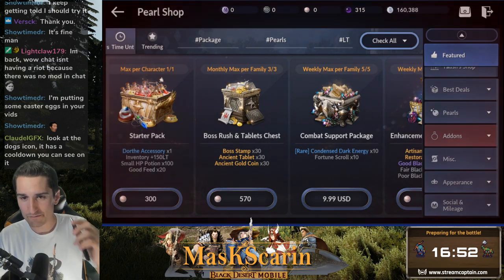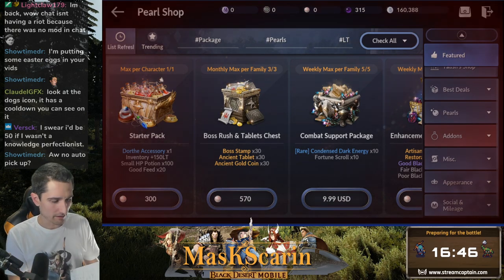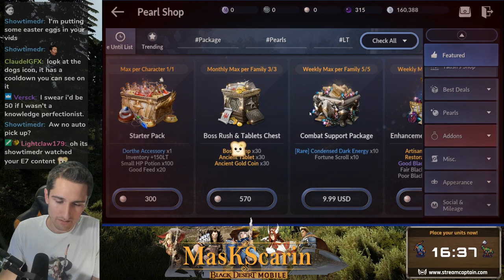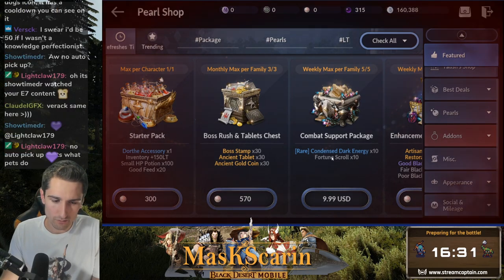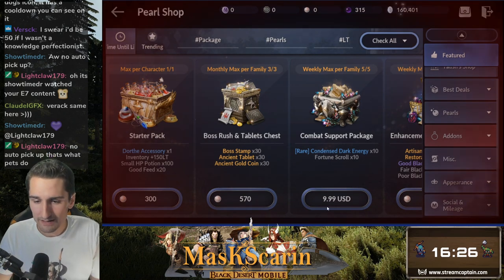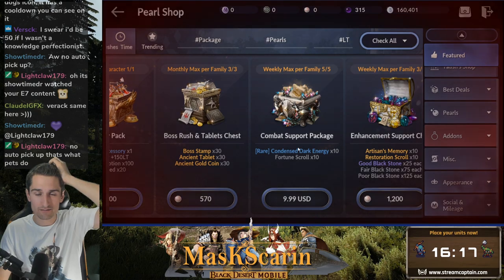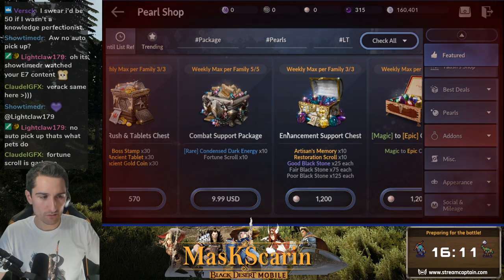Next up we have the weekly combat support package. It comes with rare condensed dark energy — black spirit experience, which is literally every single thing you loot in the entire game — and fortune scrolls times 10. This is just a hard no for me. $10. That's a pet. At no time would I say 'yeah, let's buy the combat support package instead of buying a pet.' Period. Fortune scrolls are garbage too. This is a no — it's a hard no for me.